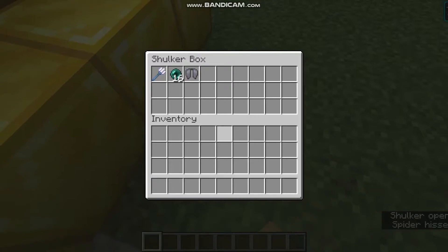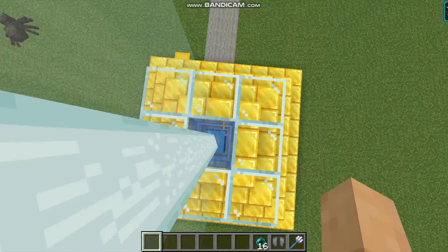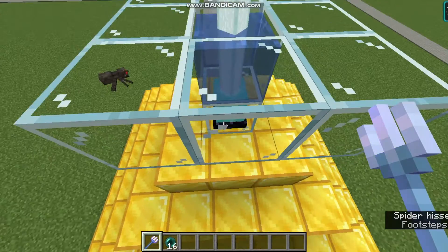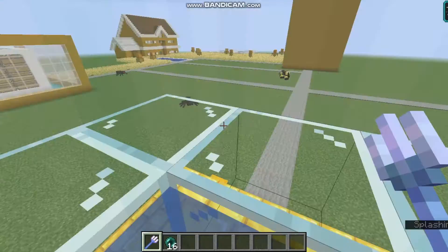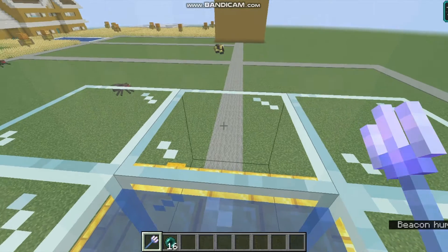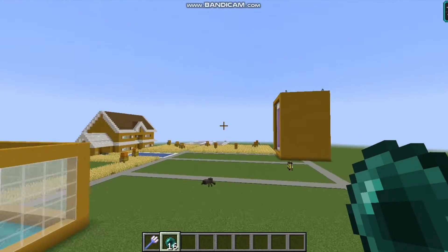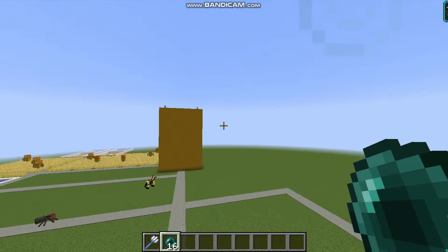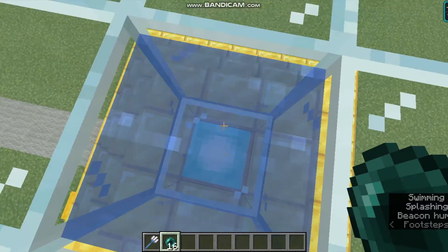Over here we have a riptide trident, elytra, and an ender pearl. Last episode I attempted to build an elevator all the way up — this is actually a CupFan135 design. He's a member of the Hermitcraft server, and he designed this elevator back in season 6 when he was doing recon in Area 77. Basically you can get up using the most fast elevator in Minecraft — you throw the ender pearl, it hits the block of glass, and then you can glide down.